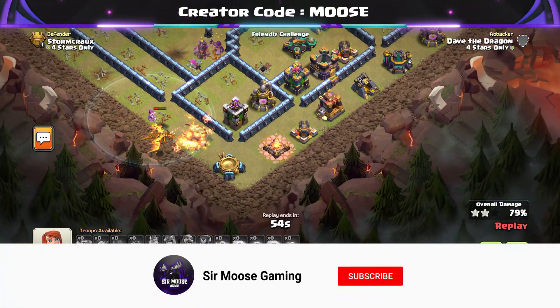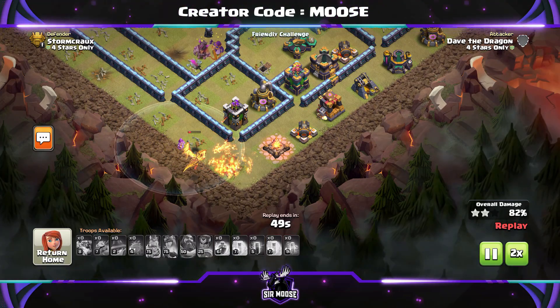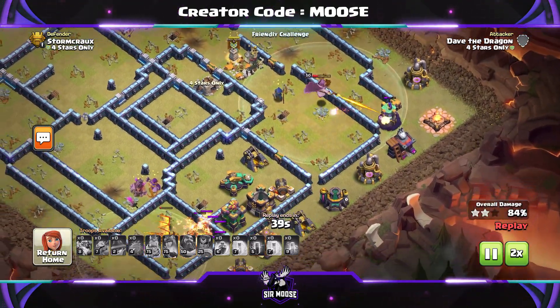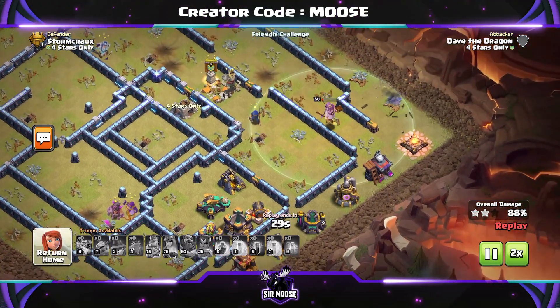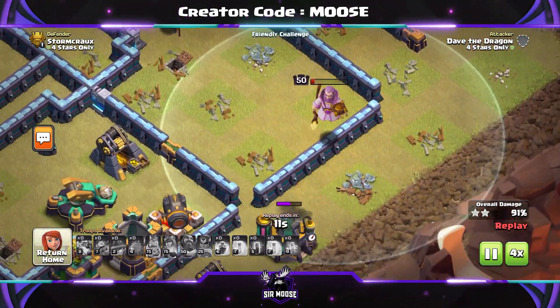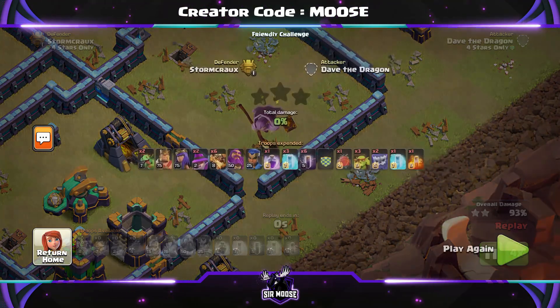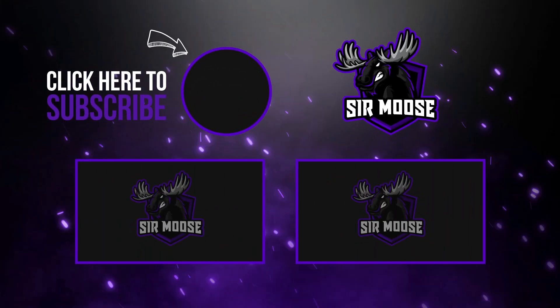Do remember to hit that subscribe button and notification bell. Join the Samus army if you want to see plenty more Town Hall 13 attack strategies. If you've enjoyed the video, please do hit like and let me know what you think in the video comments. What I like to do at the end of my videos is give you a secret code word to put in the video comments, so I know you're still here watching. Today's secret code word is 'otter' — O-T-T-E-R, the little animal that lives in rivers. Lovely animals — that's the secret code word today.